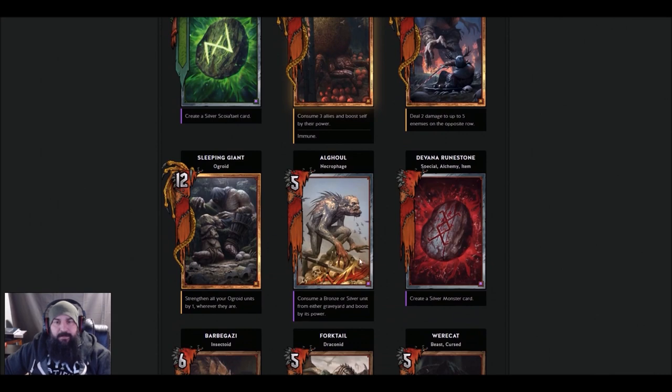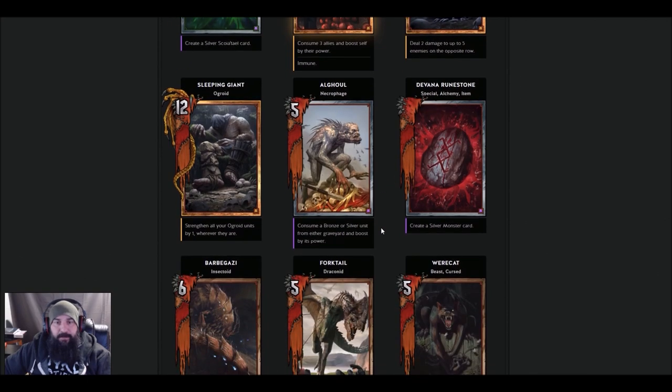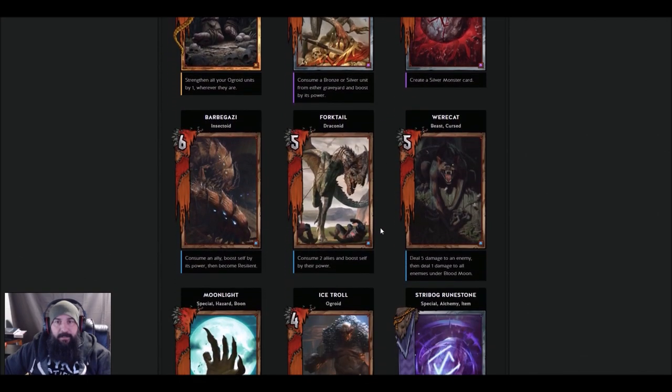Al Ghul — this card looks really hideous — consume a bronze or silver unit from the graveyard. He got Nekurat or Katakan's old ability. It's probably always going to be a consume staple card, so you're going to play it with the new queen and some of the other cards.